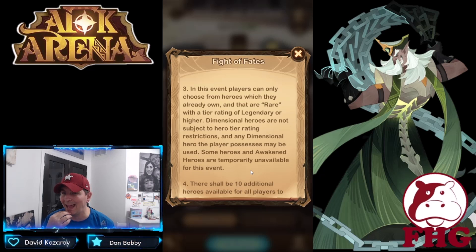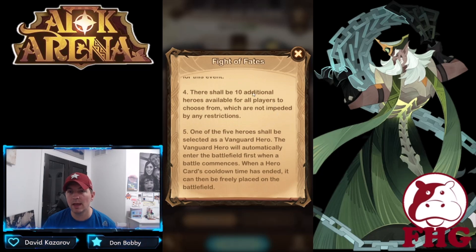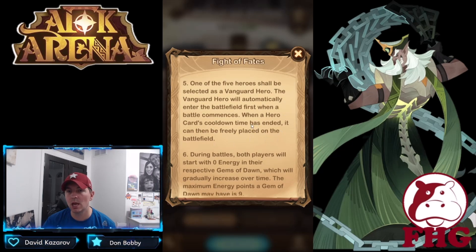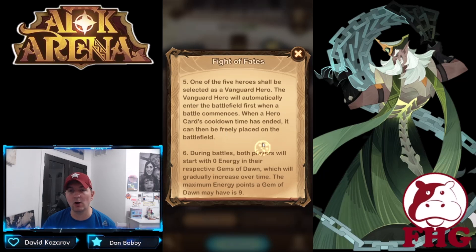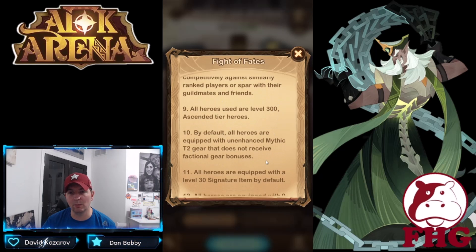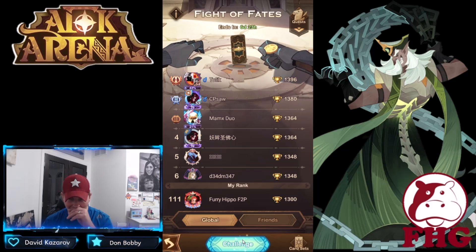That's why I don't have access to Zafrio — I don't have him built. Dimensional heroes are not subject to the hero tier rating restrictions. There should be an additional ten heroes available from all players to choose from that don't impede those restrictions. One of the five heroes shall be selected as vanguard, who automatically enters the battle first, and we start with lower points based on the martial ratings.